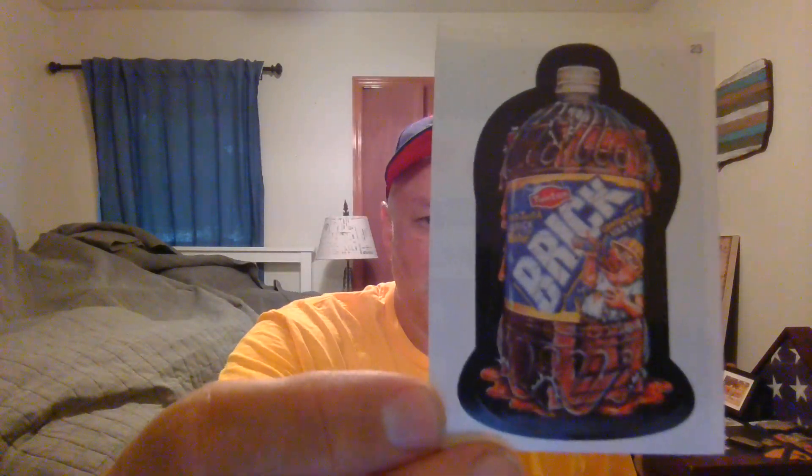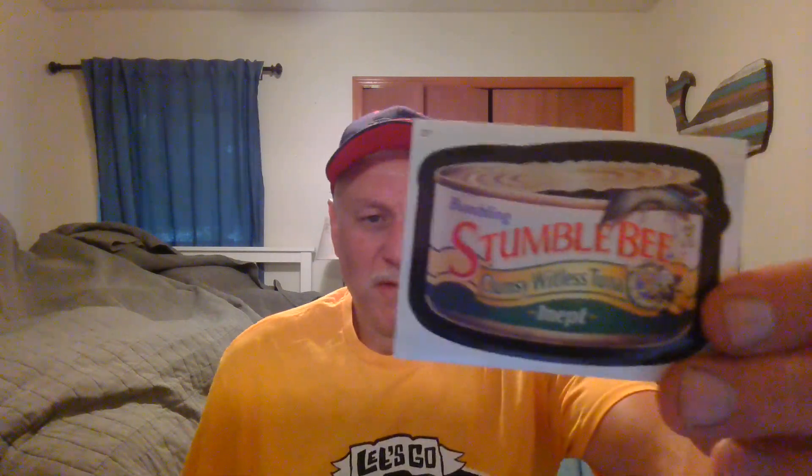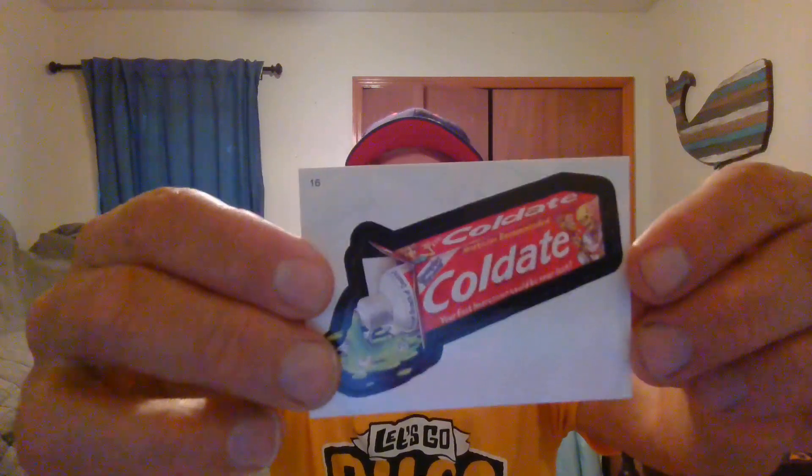I'm back. Then we have Brick, Stumblebee Tuna, A Cold Date, Cheripet — you know, like Chia-Pet. Cheripet.